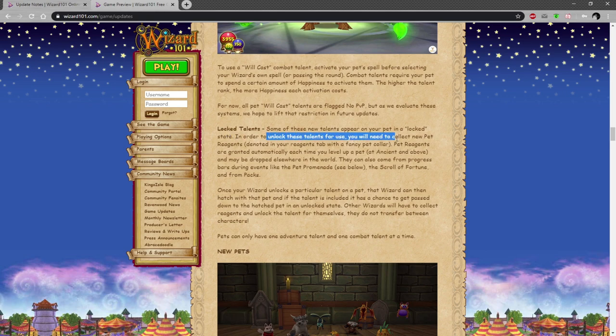In order to unlock these talents you will need to collect new pet reagents, denoted in your reagents tab with a fancy pet color. Pet reagents are granted automatically each time you level up your pet at Ancient and above — so if your pet is Ancient or higher you can get them, otherwise if it's Baby or Adult you can't. They may also drop elsewhere in the world, and can come from progress spas during the Pet Promenade, Scroll of Fortune, and packs — though that last part is not great.